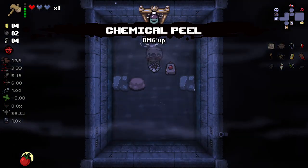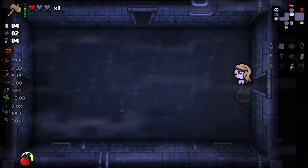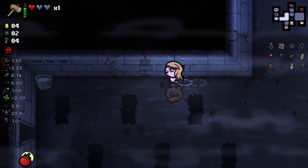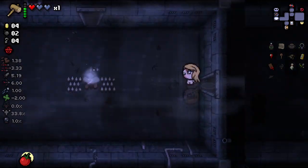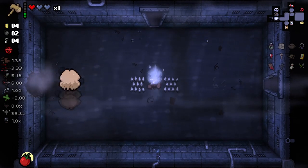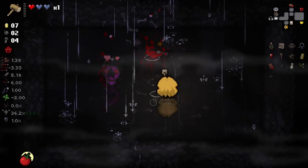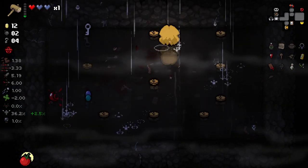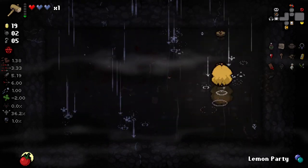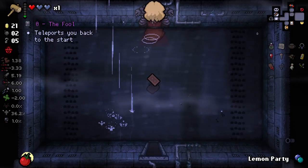I'll just take Chemical Peel here. I don't really think I want to do the mirror dimension. I just want to check real quick — can I open secret rooms? It can. Wow. Can I destroy these? This thing's incredible. This is a very, very good active. Far better than I ever gave it credit for. It can open secret rooms and everything. This is crazy.